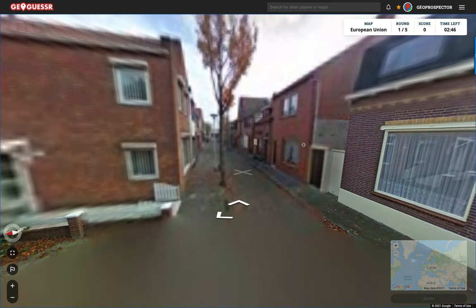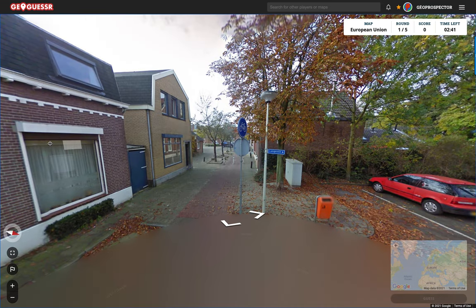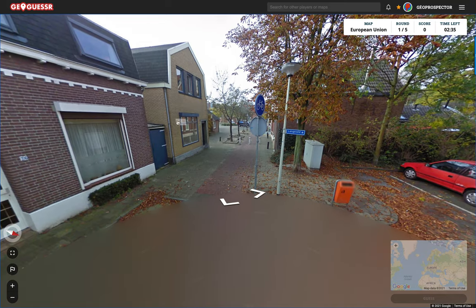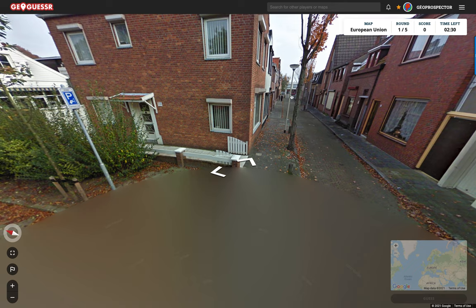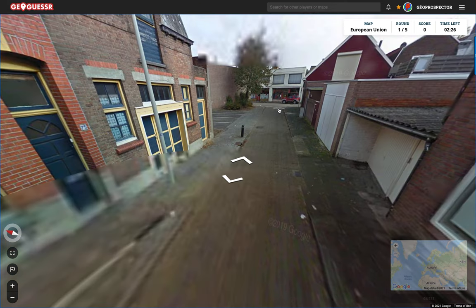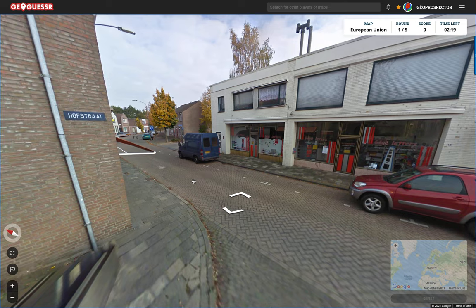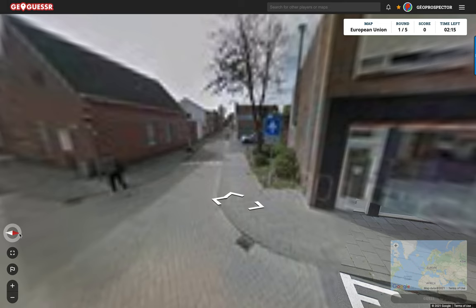It looks like a pretty small town in the Netherlands. And let's see what that says - Langeveld. I'm not sure what that means exactly. There's a street here with a car on it, so that should help. We should be making progress here. We're looking for the Hofstraat, that's where we are. Let's just check left and right what it is we're looking at.